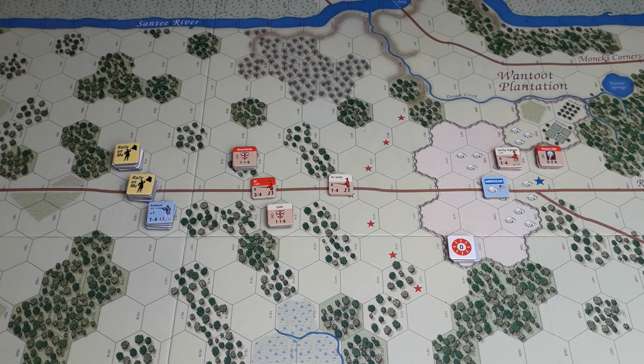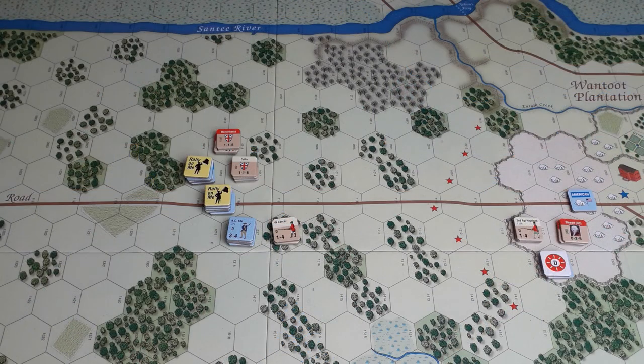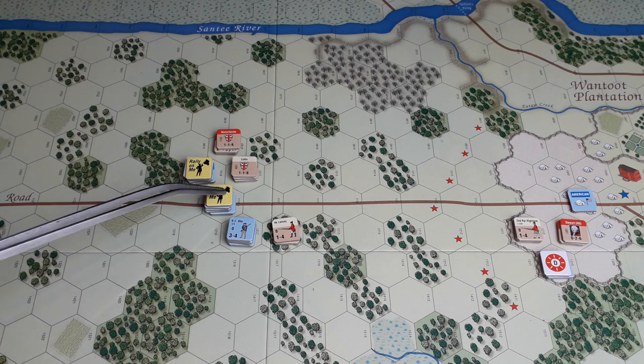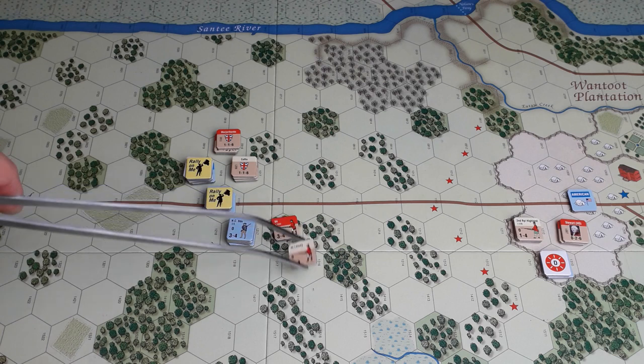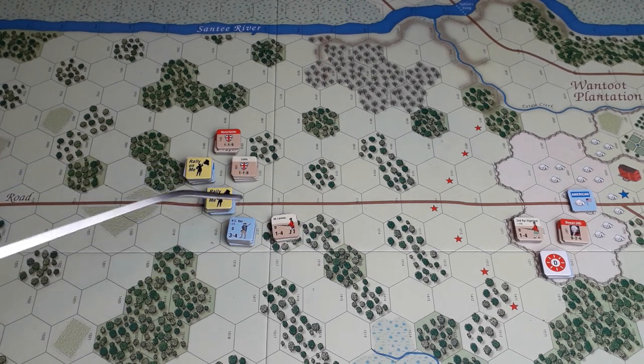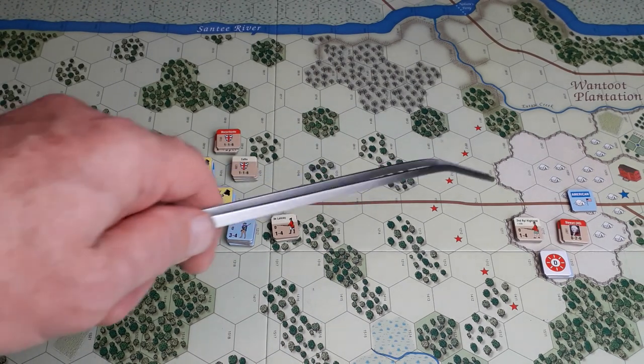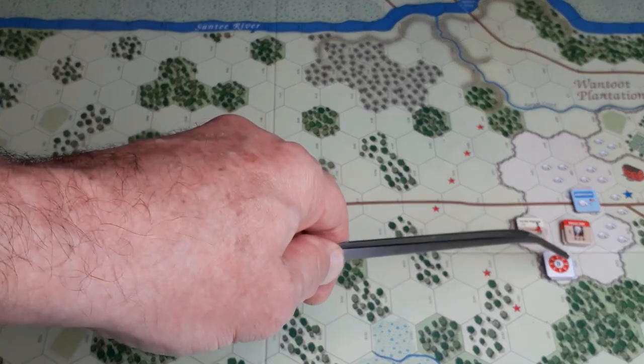Movement phase — there are no disrupted units for the British to move. Movement proper: March Banks and Coffin have advanced up to attack this unit, with a diversion on this stack. Delancey and the 64th Foot have moved up to attack this stack. Stewart has run out of the house with the Grenadiers, the Second Royal Highlanders, and the artillery to attack Lee's Legion Horse.